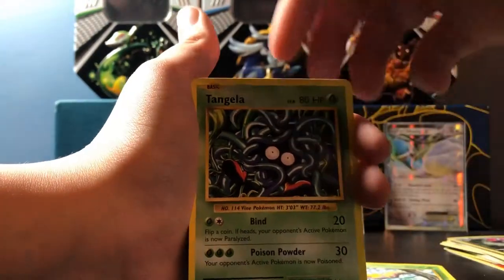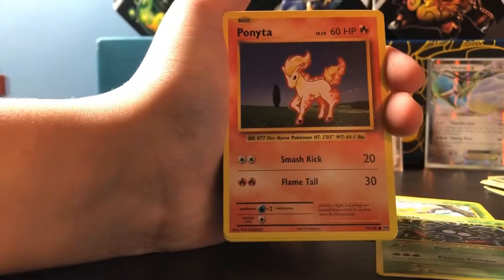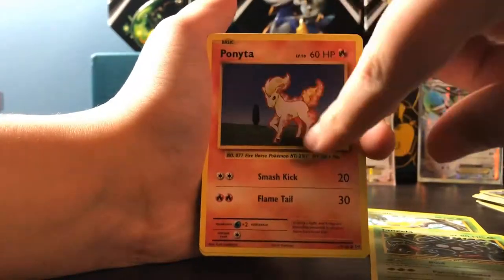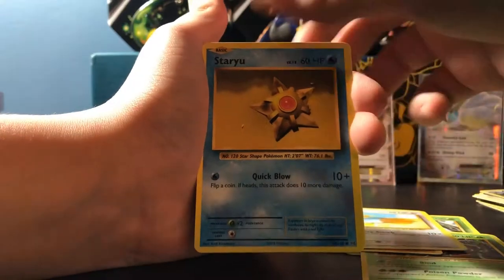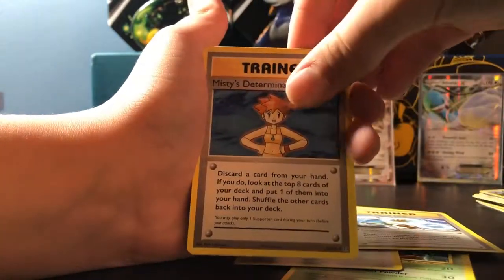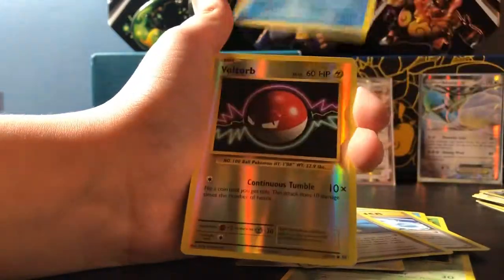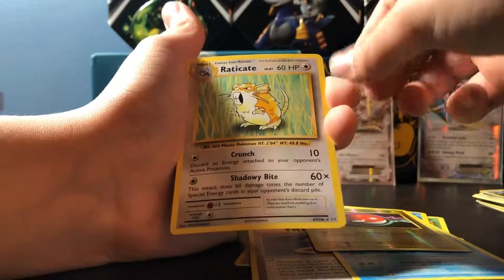Opening the first Evolutions pack: Weedle, Tangela, Ponyta — I actually have this Base Set card — Doduo, Staryu, Blastoise Spirit Link, Misty's Determination, Poliwhirl, reverse holo, Voltorb, and the rare is Eradicate.